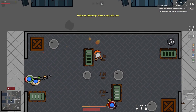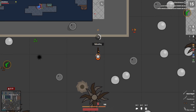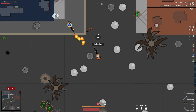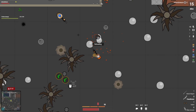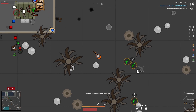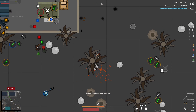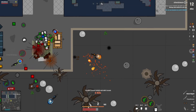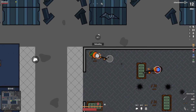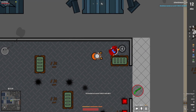They all have flamethrowers. Foam grenade? What is a foam grenade? I realized it just shreds your yellow ammo — I was at like 200 yellow and now I'm at like 30. I don't know if I like this. I'm just gonna take this for right now... Yeah, I don't really like the flamethrower that much.